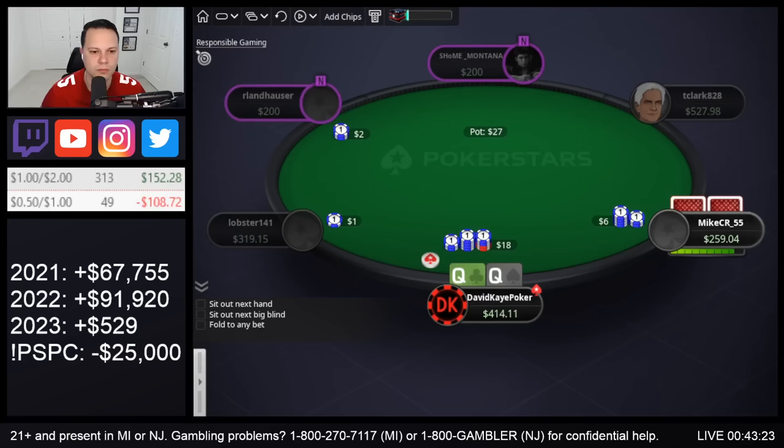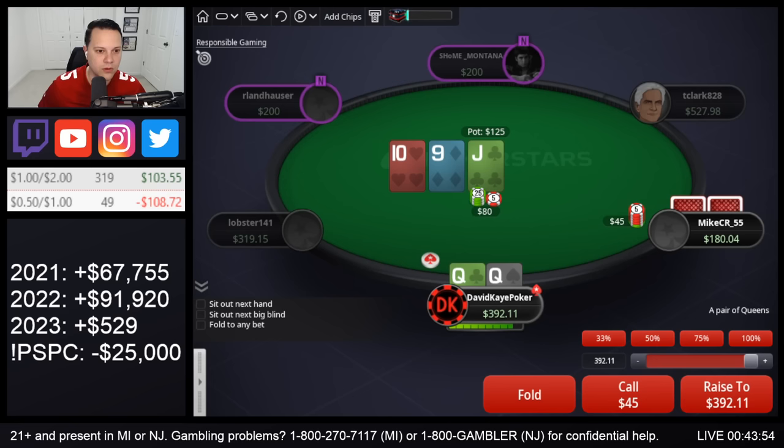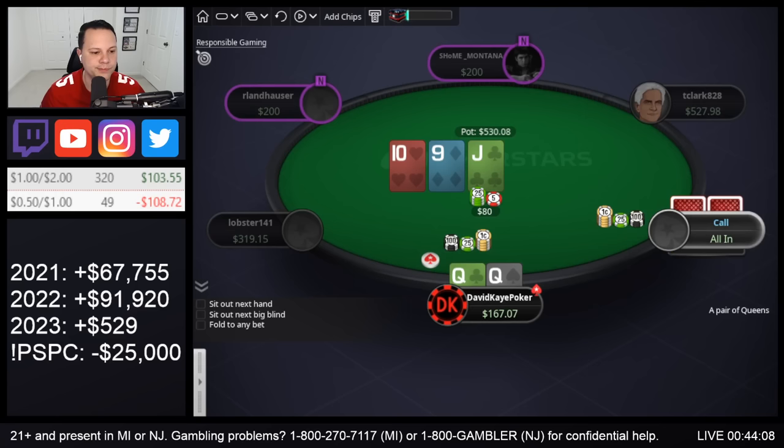So we got cutoff open, 3-bet queens, and we see a 4-bet. We can jam fine. Interesting flop — at 4-5, with the overpair in an open-and-under spot, we're just gonna jam now. Get it in on the flop. They call — they have tens and flop a set. Pretty sick cooler there.